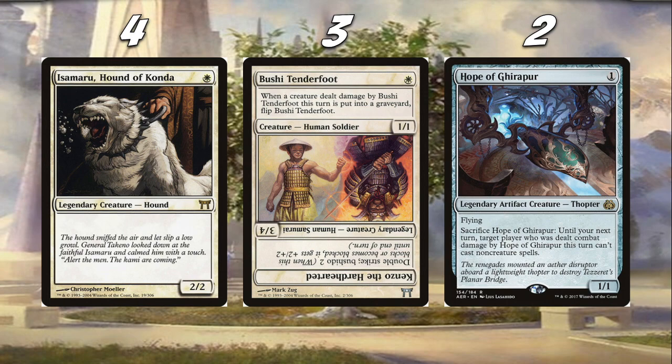We're playing four Isamaru, Hound of Konda — just a really cool creature, a two-two for one, what's not to like. We're also playing three Bushi Tenderfoot, kind of a weird card. It's a one-one for one; whenever a creature dealt damage by it is put into a graveyard, flip it. It flips into a three-four with double strike and Bushido two, meaning when it's blocked or becomes blocked it gets plus two plus two. The front half isn't legendary but when it transforms it is, so we're counting it. We're also playing two Hope of Ghirapur — a flyer, legendary, great if your opponent is doing a lot of non-creature shenanigans.